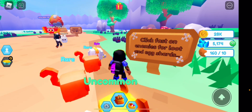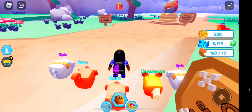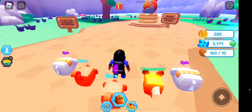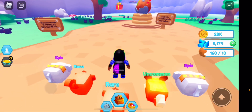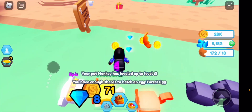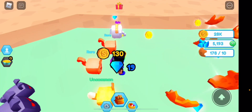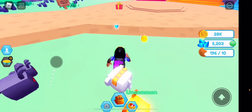It says 'click fast on enemies for loot and egg shards.' The different thing about this game is that instead of coins or gems alone, it requires you to collect shards. On the left-hand side you have coins, gems, and then a little piece called a shard. You get those by defeating enemies — you can also tap on enemies to make it go quicker. You get gems, coins, and shards, giving three different currencies to grind for.